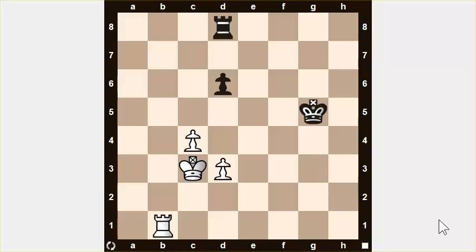In terms of material, white is a pawn ahead — that's good. In terms of piece development, the white pieces are slightly better developed, though it's not significant. In terms of pawn structure, white also has an advantage since he has two connected pawns that can protect each other, whereas black's pawn is isolated and has to be defended by the rook.